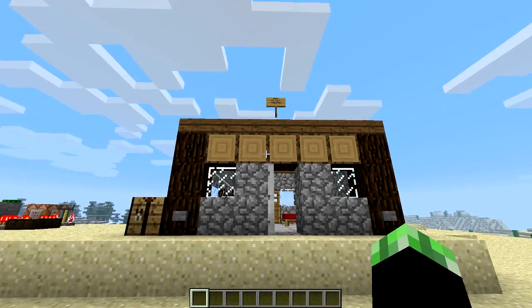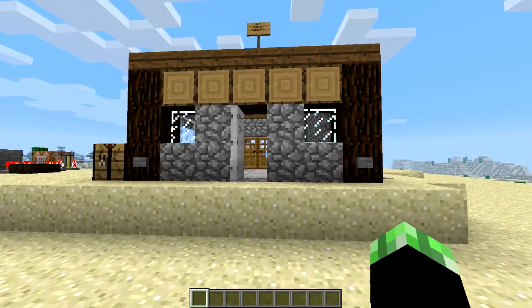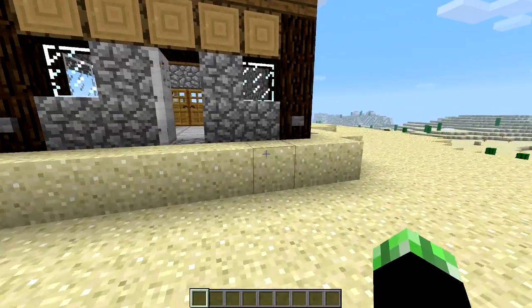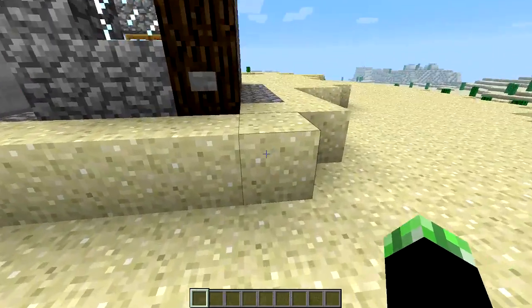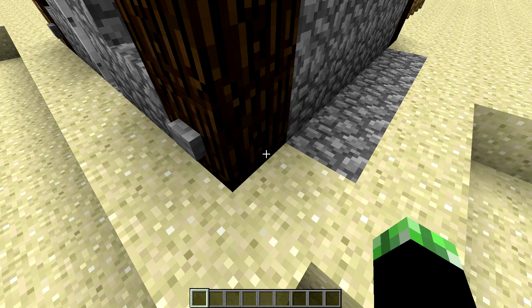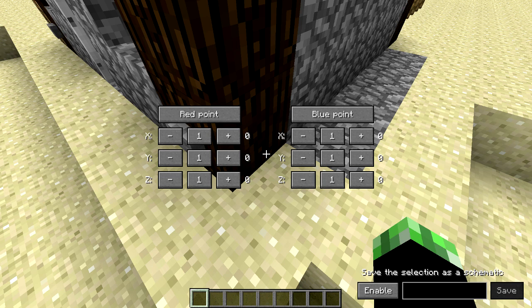Say for some reason I needed to move this house — I don't want to cheat, I don't want to use MC Edit, I don't want to use World Edit, I don't want to use any of that. What I can actually do is go up here and use my hotkeys, which by default are the subtract key, the multiply key, and the divide key. Using the multiply key, I can enable it.